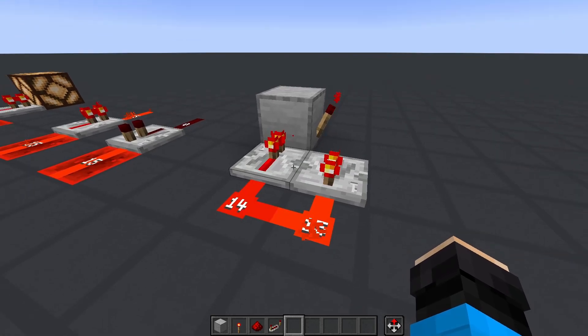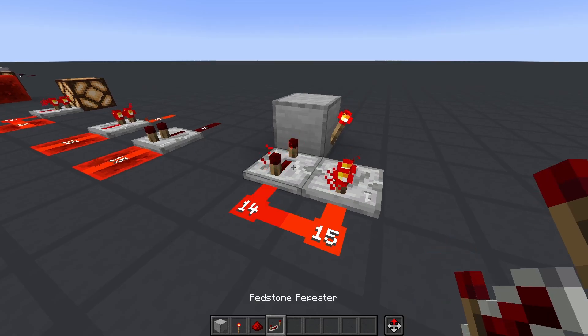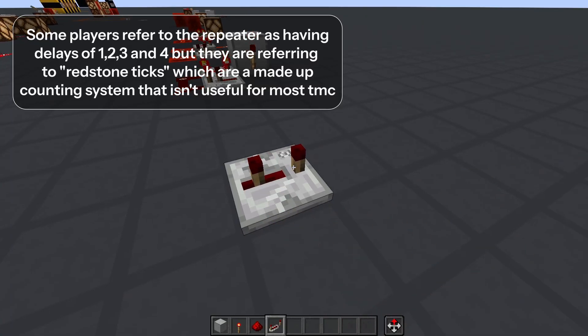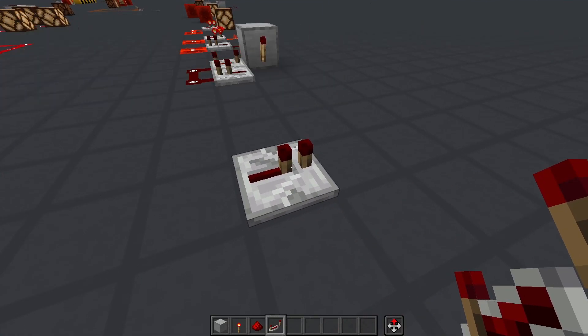The specialty of the repeater is the fact that you can actually change the delay between the input and output by right-clicking the repeater. Each time you click, it increases the delay by two game ticks, up to eight game ticks. So default two, then four, six, and eight. Clicking it after the final setting resets it back to two game ticks of delay.